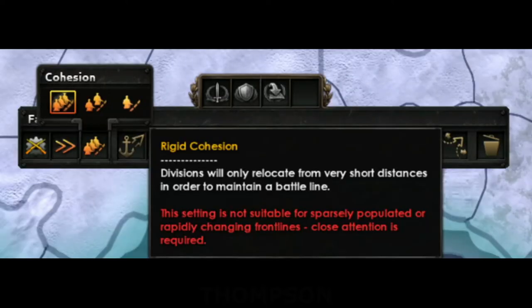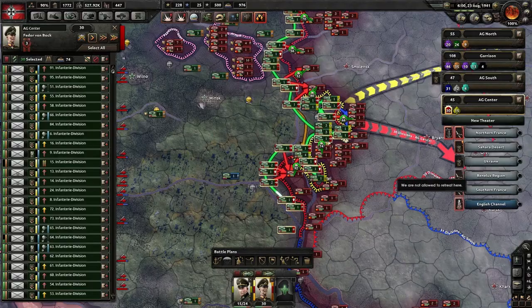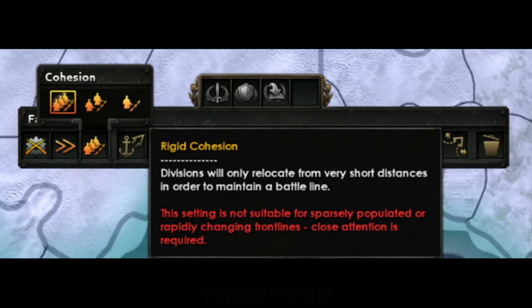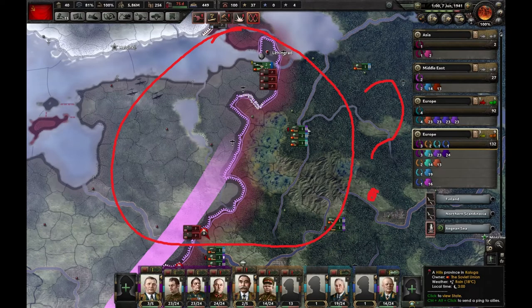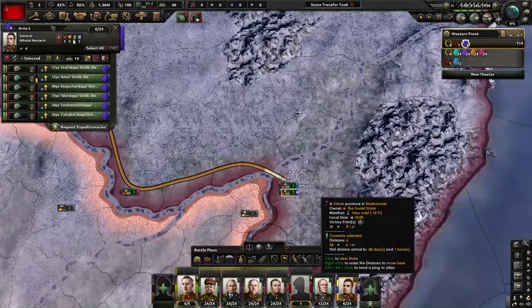The final setting, rigid cohesion, is intended primarily for long defensive lines, and will only successfully evaluate unit positions that are within a very short distance from the target location. In practice this results in relocations only taking place to neighboring provinces, and can result in gaps being created in frontlines if left unattended. The AI will make use of flexible and balanced cohesion settings depending on the ratio of divisions and frontline length, but will avoid the use of rigid cohesion. Units that are not placed directly on the frontline will not be subject to the same cohesion restrictions, and will make use of strategic relocation to find themselves a new place on the frontline.